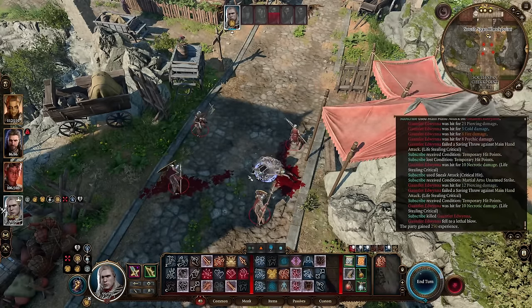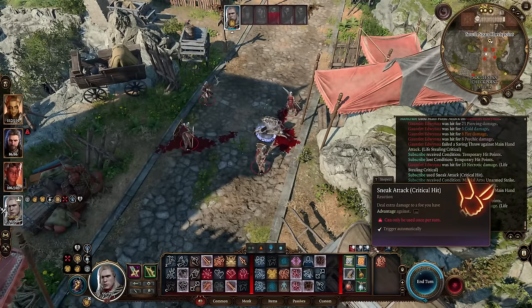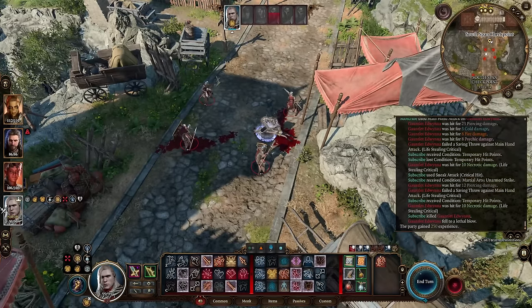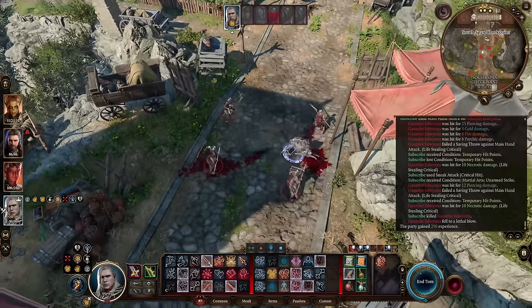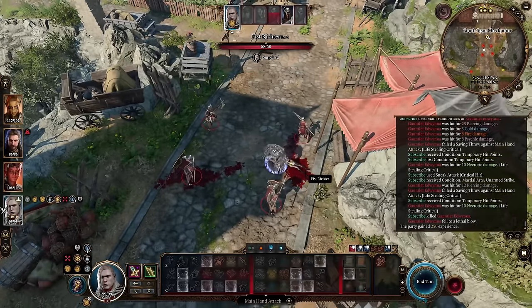And this isn't even the min-max build. So now that I did that, my Sneak Attack is gone — I will no longer have Sneak Attack for this round. But instead, I do have plenty more actions I can do to kill the enemy.